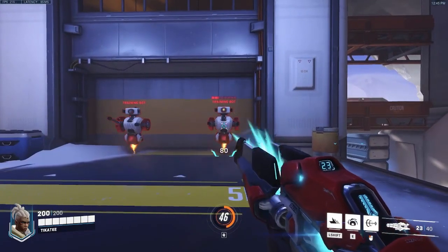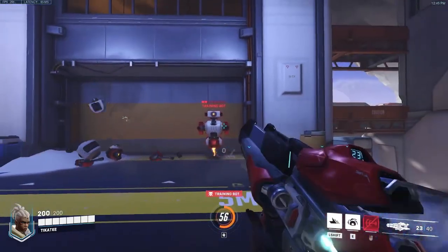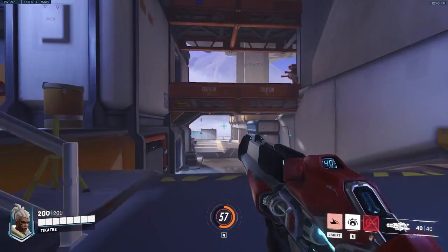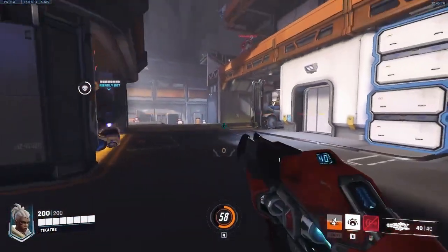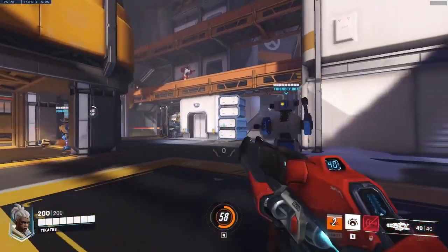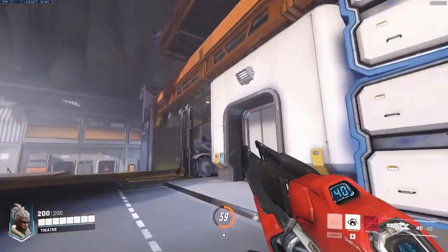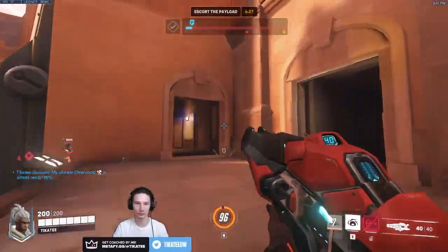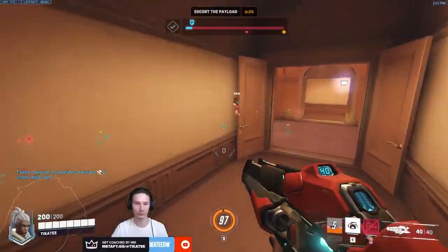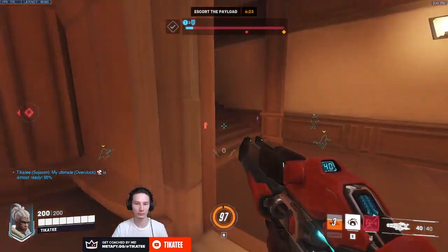On her shift, Sojourn has an ability called Power Slide, which is her only movement tool in her entire kit. This is a slide that increases her move speed in a target direction. It's eight directional, similar to Tracer's Blink, so it'll input based on what direction you're pressing on your keyboard or control stick. It can be cancelled into a vertical jump, enabling more high ground play or outmaneuvering of enemy threats.